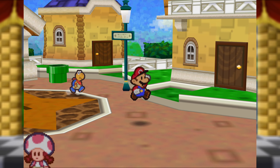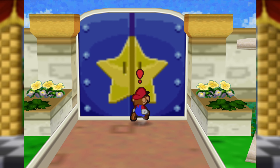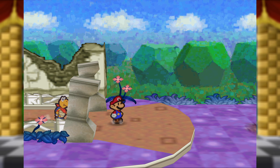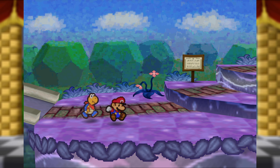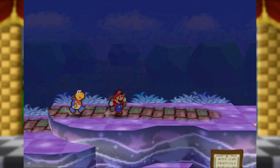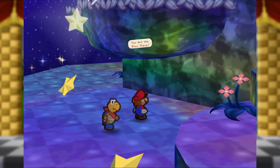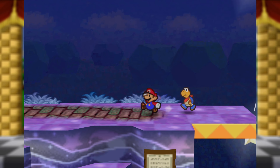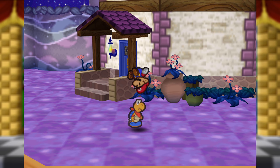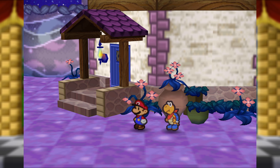Now there are just a few more Star Pieces left to get, and they're all congregated in one place: Shooting Star Summit. The spin attack badge really comes into play here — you can just defeat really weak enemies with just a spin attack, which makes Goomba Road and Pleasant Path virtually painless. The first Star Piece is hidden right over there. The second one is over near where you start climbing Shooting Star Summit. And the third one is over here by the side of the house. That was definitely a lot, but we did it.